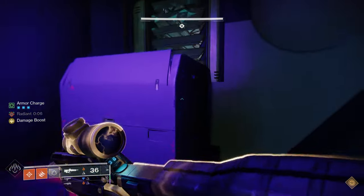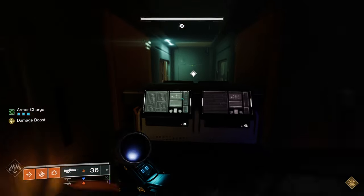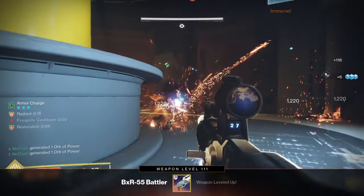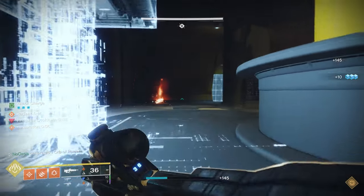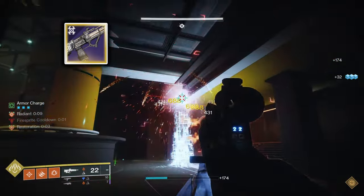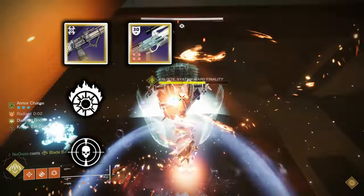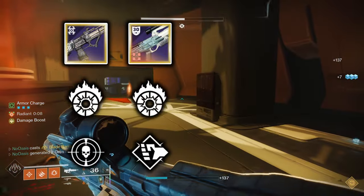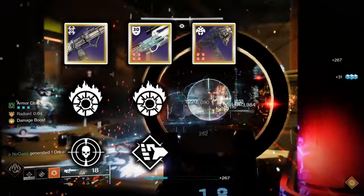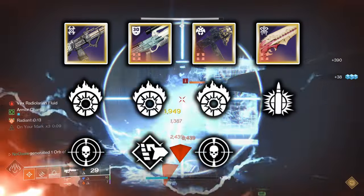Onto the energy slot, I recommend a primary ammo Solar weapon as that'll synergize with this build the best, and having infinite ammo means you don't need to farm special ammo. As this is a close-range build, weapons like submachine guns and hand cannons work best. Specific weapons in the energy slot I'd recommend include the Bugout Bag Solar SMG with Incandescent and Threat Detector, the BXR-55 Battler Solar Pulse Rifle with Incandescent and Pugilist, the Kali Mini Tool Solar SMG with Incandescent and Threat Detector, and the Zauli's Bane Solar Hand Cannon from the King's Fall Raid with Explosive Payload and Incandescent.